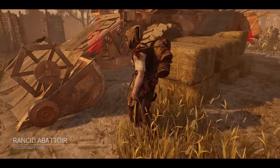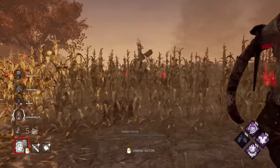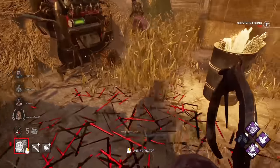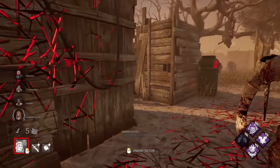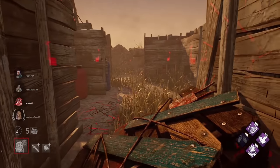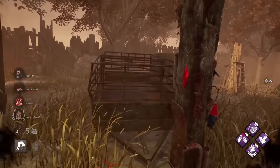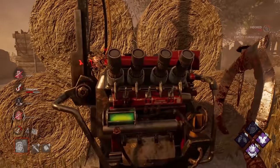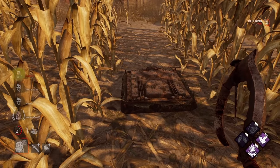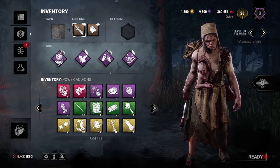As the killer, your job is to prevent all four survivors from escaping, but if they do escape try to kill as many as you can. Remember it takes three hooks to kill a survivor. You can kick generators to force them to regress. Survivors that run will leave scratch marks on the ground — that's how you track where they went. If a pallet drops on you, you'll be stunned and will have to break pallets and walls to get through. Once you down a survivor, pick them up and place them on a hook. You can also note where the hatch spawns early so you can come back and close it later.